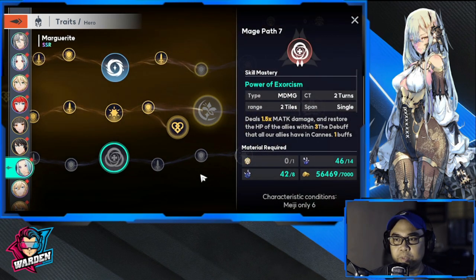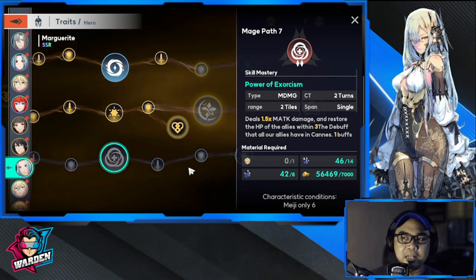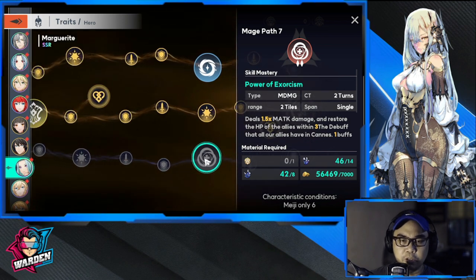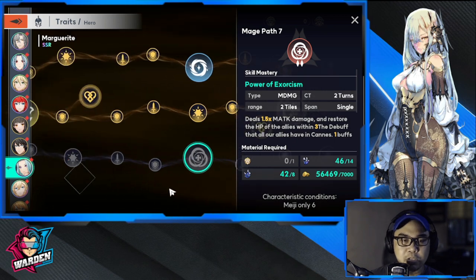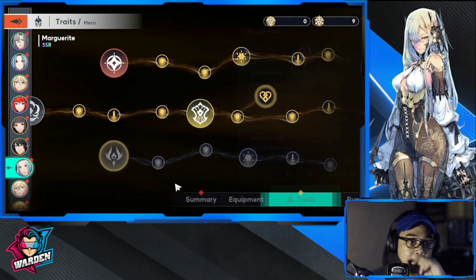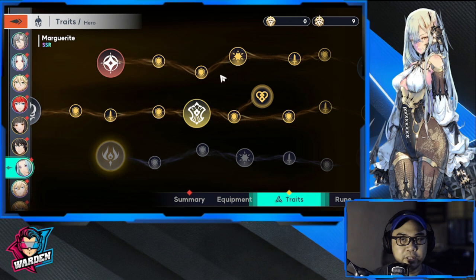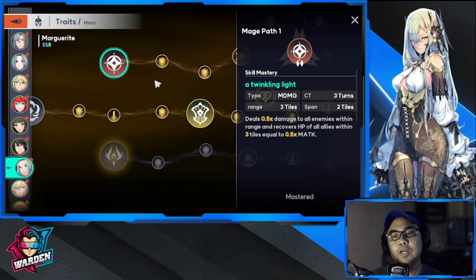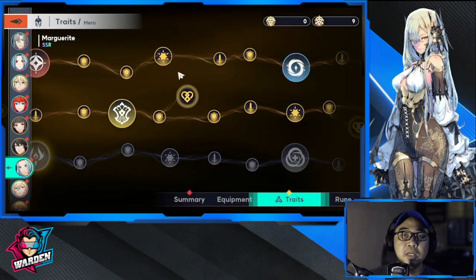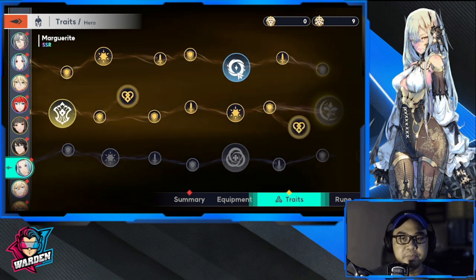The bottom row has a single attack to a target and ally debuff removal, which is nice but not out-of-this-world. I don't think you need it for her to be effective, which is why I ignored the bottom tree. The upper row gives damage and HP recovery, which is nice if you want to augment HP recovery for your team.